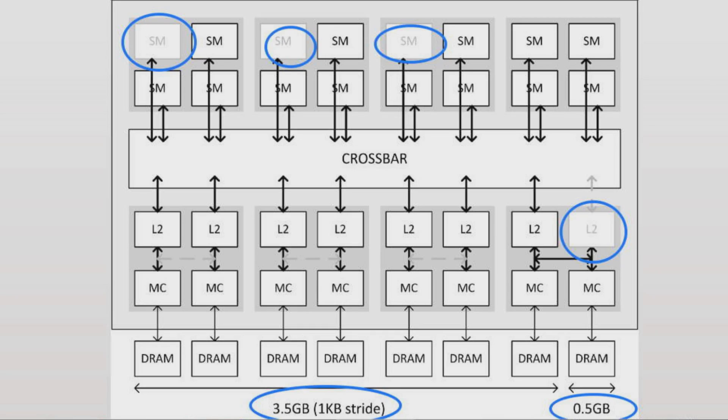On a GTX 980, that division doesn't occur because all the L2 is enabled, all the ROPs are enabled — it passes through completely, giving you one four-gigabyte partition of data. It does make sense that if you have to disable one of the L2s for binning, you get better performance by subdividing it this way. There really is no other way to disable one of the L2 caches and still get decent performance from the rest.